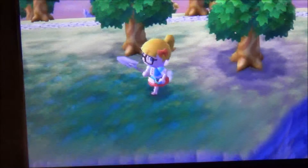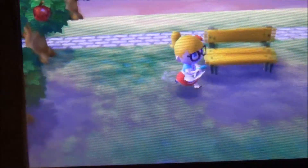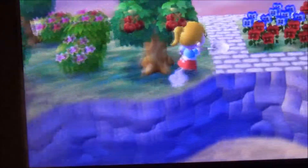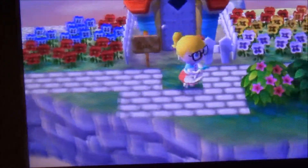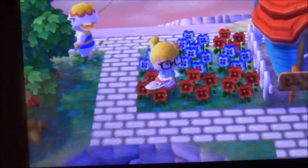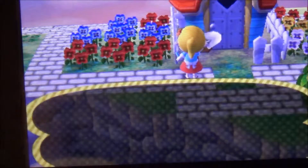This house used to be Flip's house at this same spot, but I told him he could move away because I thought he wasn't lying. I have a yellow bench right there, some bushes, and then this is Margie's house. She's usually always in her house — she's outside right now, but normally she's always inside, which is so weird.